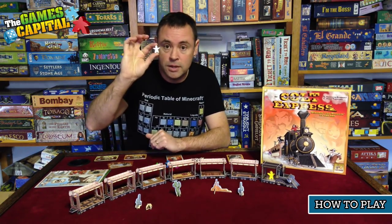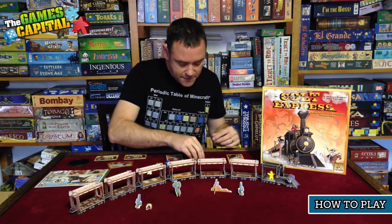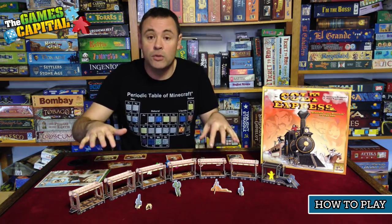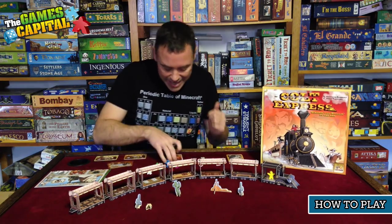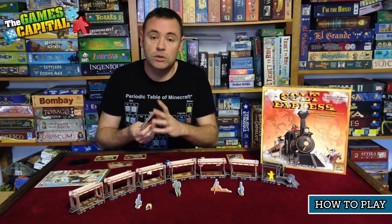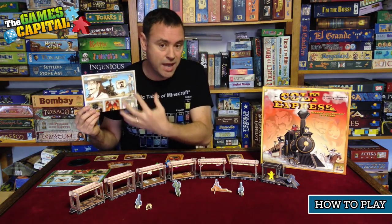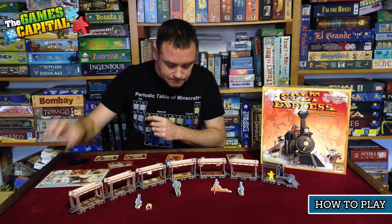Each player has a little wooden cowboy token which they use to move around the train. There are also little cut-out loot bags and gems that are laid out on the train during the game — you'll be collecting or stealing those. Each player has their own deck of cards that they use to carry out their actions during the game.